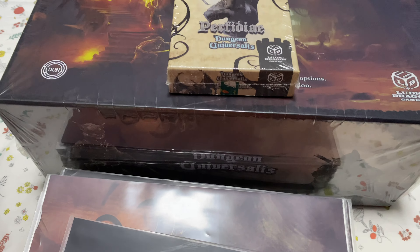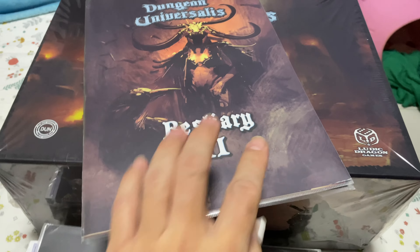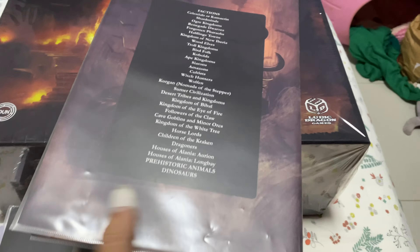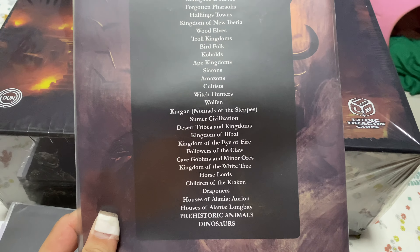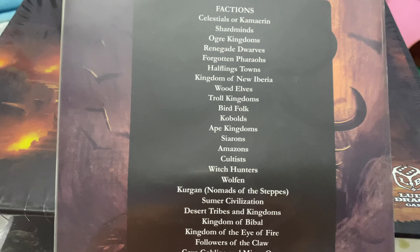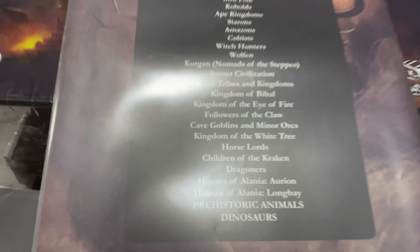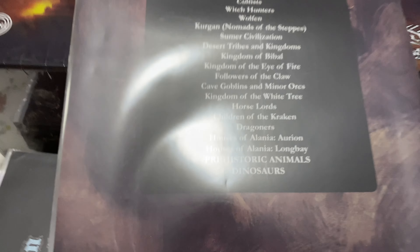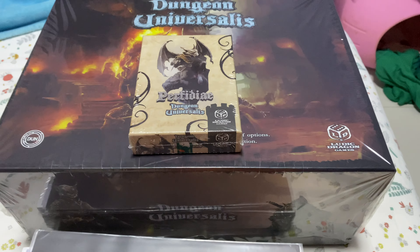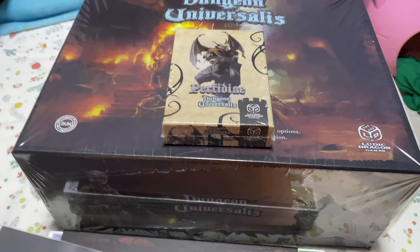There's also the mystery tool, which contains all the additional monsters. They are factions, not individual monsters — things like Amazons, witch hunters, horse lords, dragoners. I even saw dinosaurs and prehistoric animals. This is pretty much like the Monster Manual inside Dungeons and Dragons — always great to read but totally useless if they don't come out in the game. Campaign and quest book 2 also did not come with the core box — that's additional content.